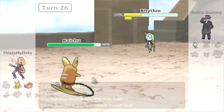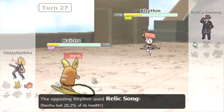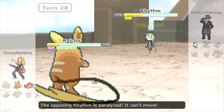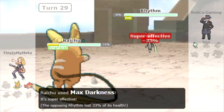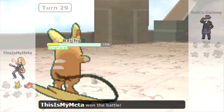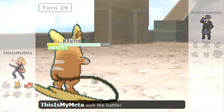The Meloetta comes in and we're able to get the Paralysis off and steal its item. It goes for Relic Song — we're asleep, goes for Relic Song again and switches back. I go for a Dynamax here because if I don't, it might be able to take us out in one hit, but with the extra health we might survive. We go for Max Darkness and take out the Meloetta. So we won that one just about — Simisear was on low health, Raichu was on low health, but we just about won that one. Let's go on to the final game.